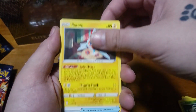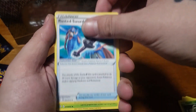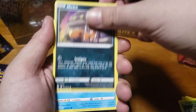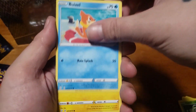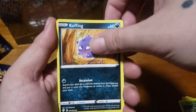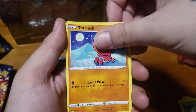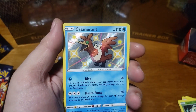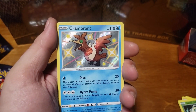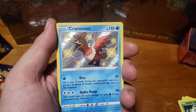First pack contents: Metal Energy, Rotom, Rusted Sword, Eldegoss, Nickit, Buzil, Shinx, Koffing, Trapinch — and our first pack first hit is a Cramorant, and it's a different art too for the shiny!